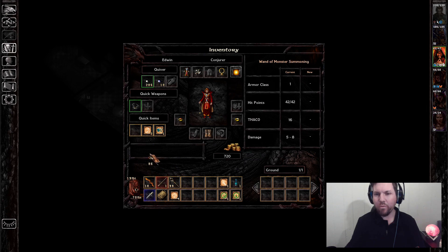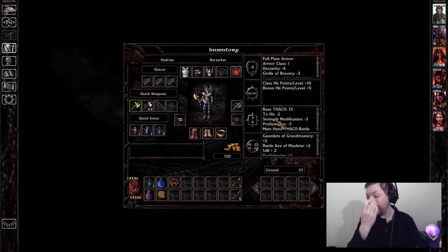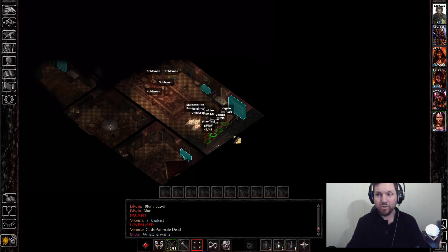When you cast with scrolls, I don't think it's as potent as if you cast from memorized. Like if Edwin casts a spell, he's also adding in his level to it, whereas if he casts a spell from a scroll it's basically cast at a level one ability.